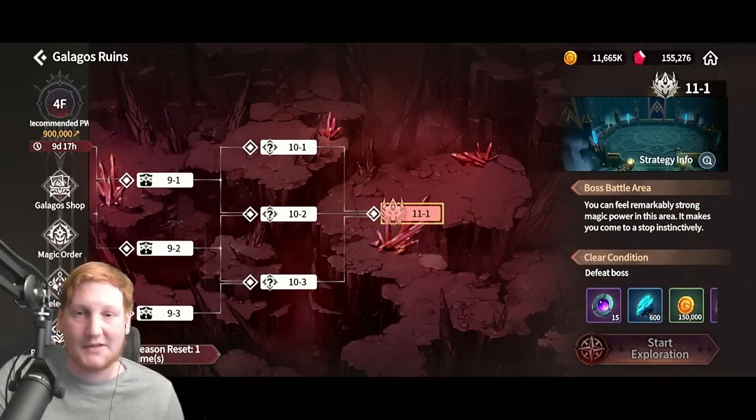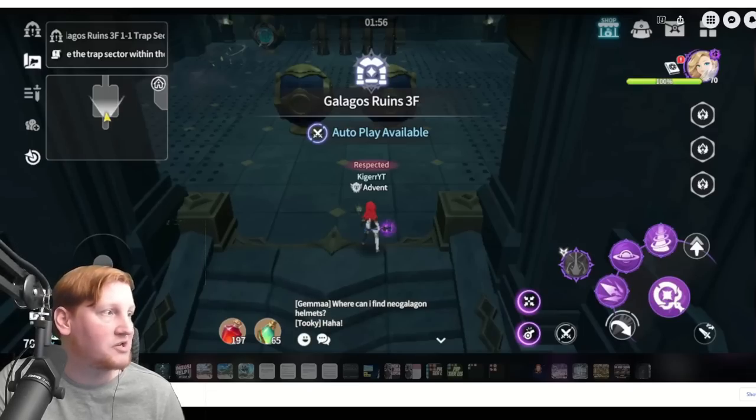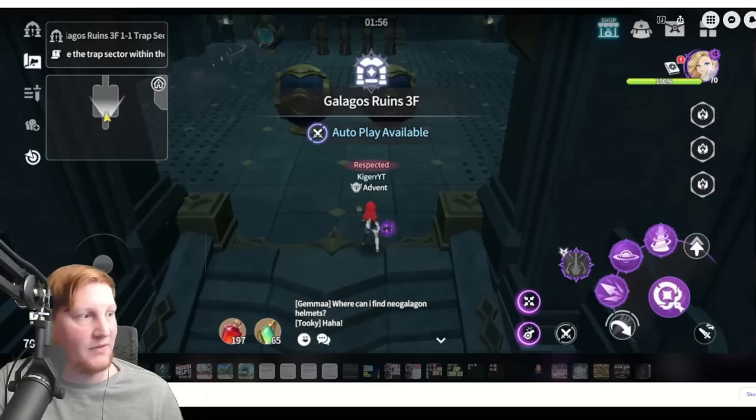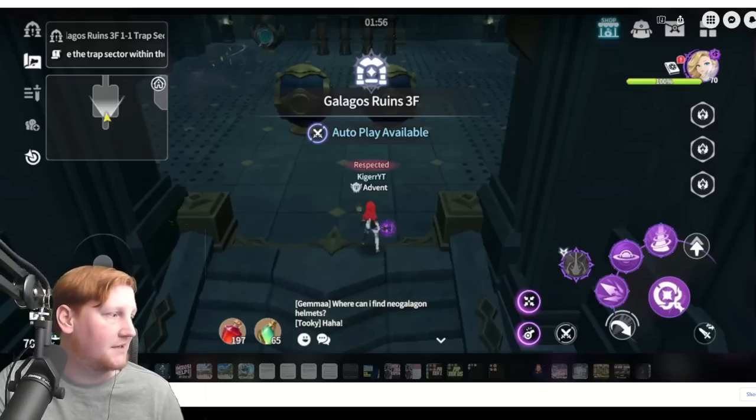Let me show you some screenshots to show you what to expect. This is a trap room — you'll see above my head it says Galagos Ruins, 3rd floor, 1-1, trap sector. You will have a lot of traps with the spikes, with the fans, and with the fire poles towards the higher levels. You will also have the freeze traps that you saw during some of the quests to get here.